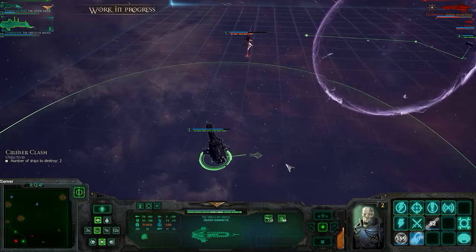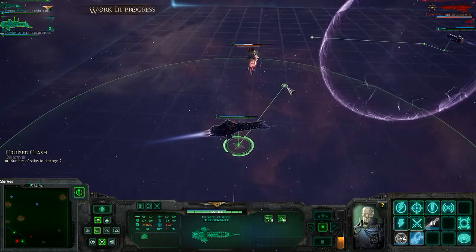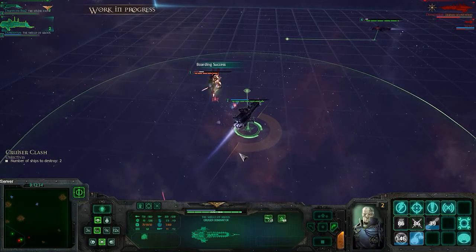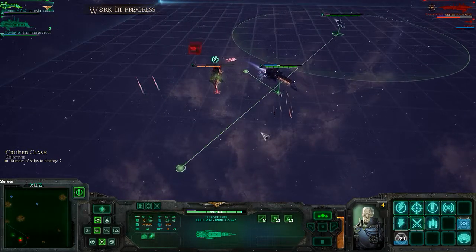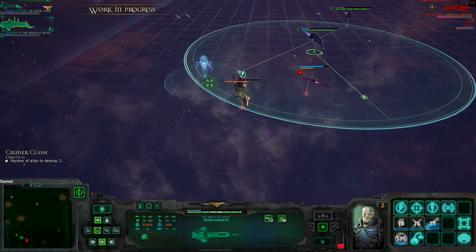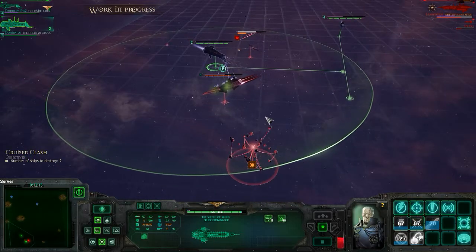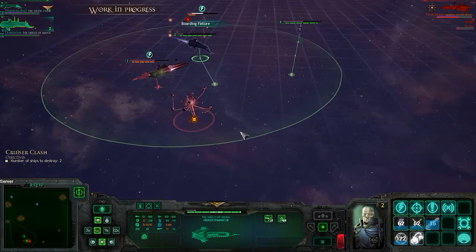Under way! Cruising speed set. Ship ready. Execute high energy turn. Orders received. Ship ready. Understood.